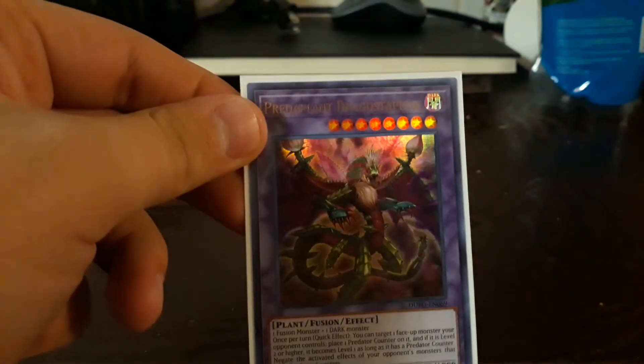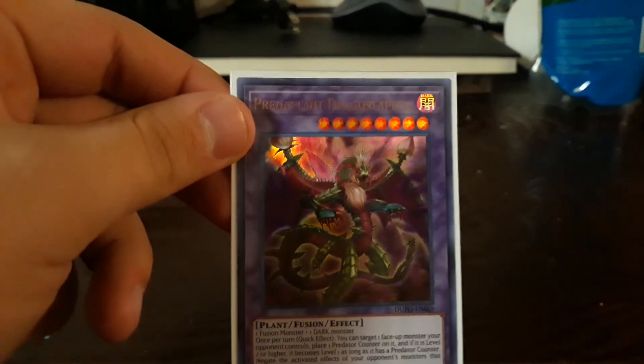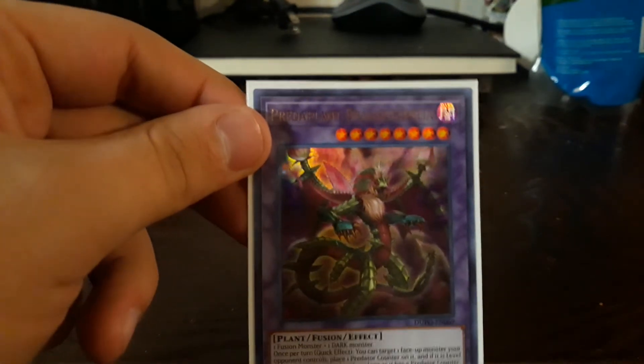Draco Supelia — it gives a Spell Counter to your opponent, which helps for the other effect, and it can negate their effects because of that. Prayer of the Planet — Three-Headed Dragon, there you go.